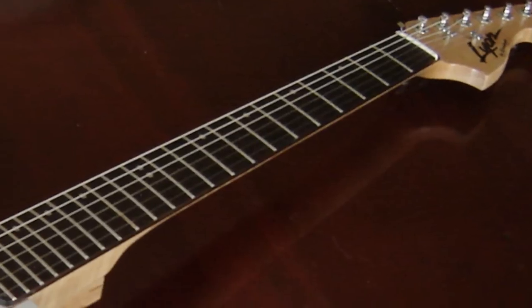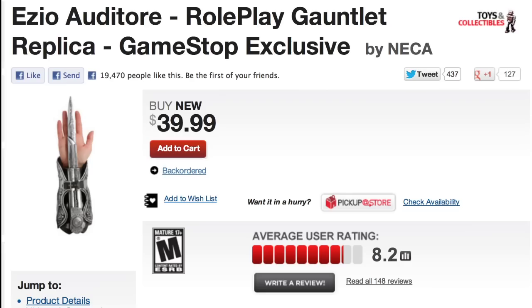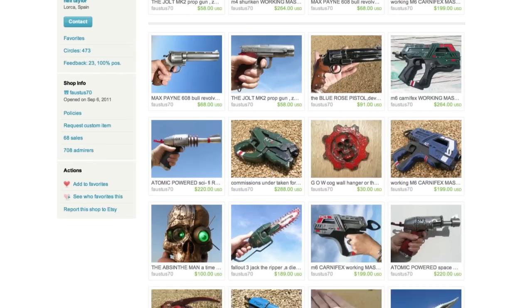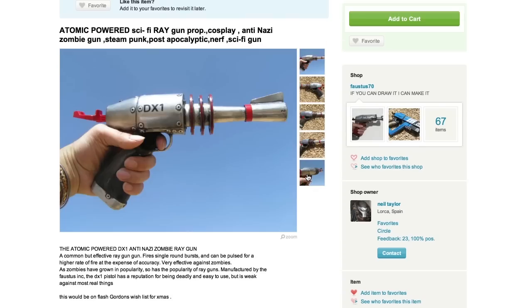Or wake up your neighbors by shredding on a guitar made out of a Nintendo system. For a stealthier experience, get an Assassin's Creed hoodie and don't forget to strap on your hidden blade. If you want an even deadlier weapon, check out these custom Nerf guns from Faustus 70. He creates video game inspired Nerf guns like these ones from Mass Effect, Devil May Cry, and Call of Duty Zombies.